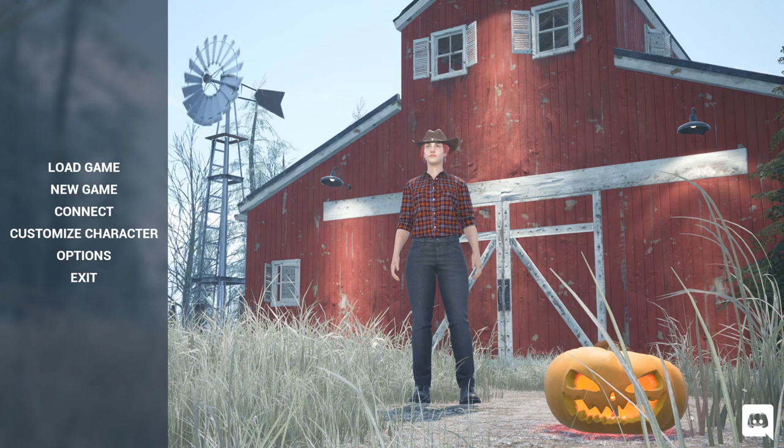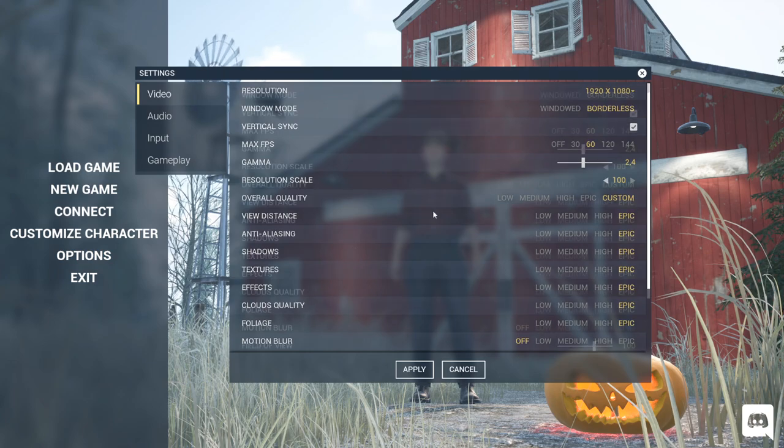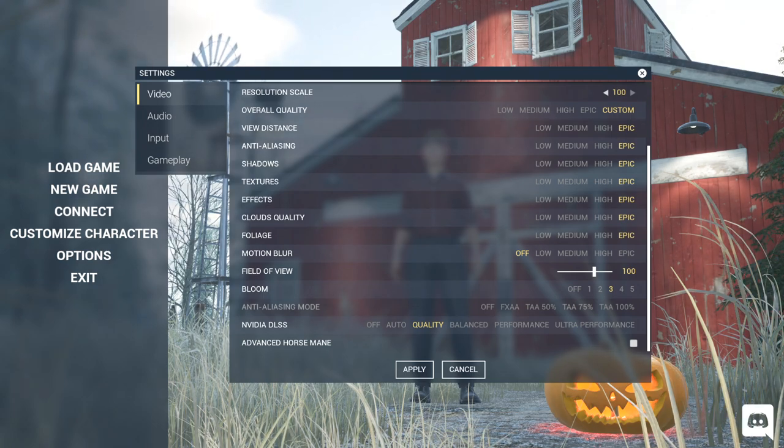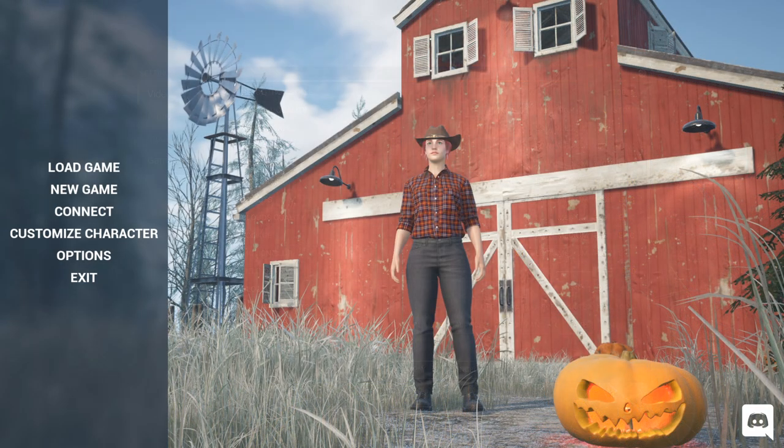The first thing we notice is the changes to our main screen - we got a Halloween pumpkin, some white-gray grass, and a foggy sky. Under options, the anti-aliasing mode gains more options so we can adjust better, and we got Nvidia DLSS. DLSS stands for Deep Learning Super Sampling - it's technology specifically for Nvidia GeForce RTX GPUs, using a deep learning neural network to increase your frame rate and give you beautiful visuals.